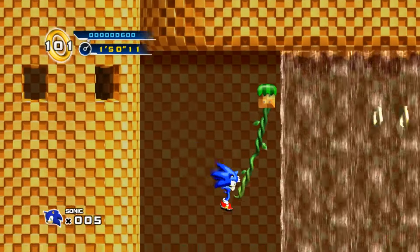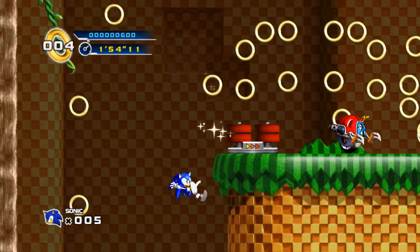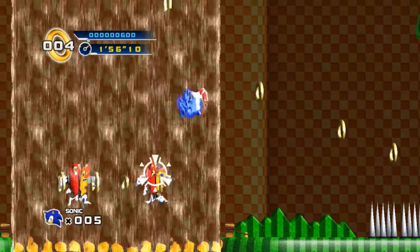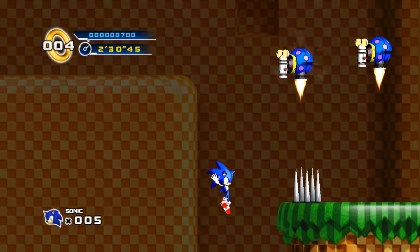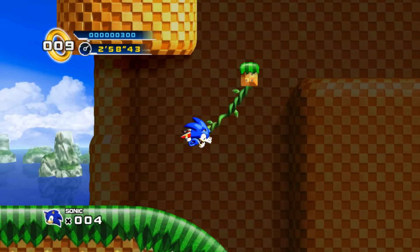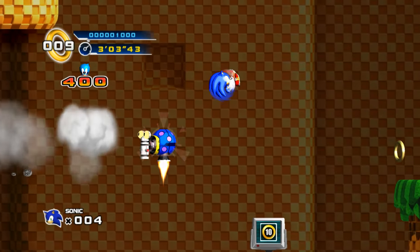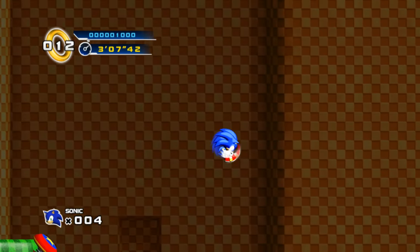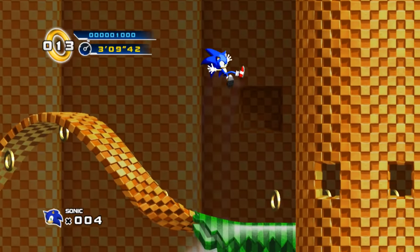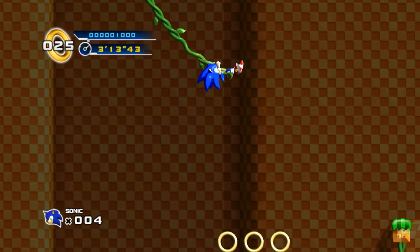That strategy was going well until I reached a checkpoint where the bottom path forced a homing attack chain, and the top path also seemed to force one. The bottom path was a definite no-go, so I turned to the upper path. With a bit of luck, you can make a jump onto the left side of some spikes which you don't fall off of for some reason, then just jump over them and proceed. Despite homing attack chains being absolutely everywhere, we can somehow avoid all of them and complete Splash Hill 2.